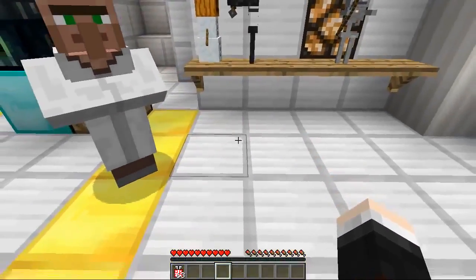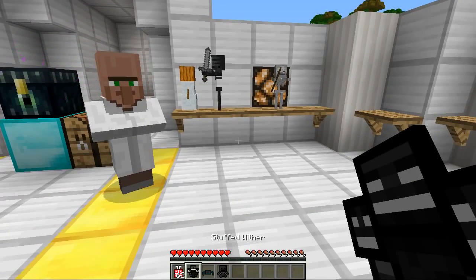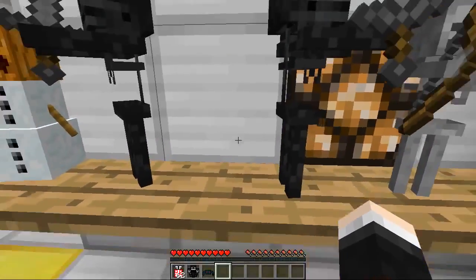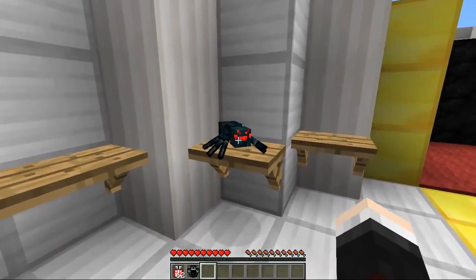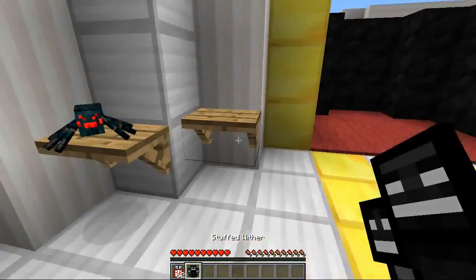Let's open some more — right click and we get... oh wow, we've got a rare one! Stuffed wither! We've got a cave spider and another wither skeleton. This wither skeleton can go right here. We need to put them on the shelf otherwise Grimm's gonna eat them up. Then we've got a cave spider — oh, it's so cute, look how small it is! Scary spider sounds!